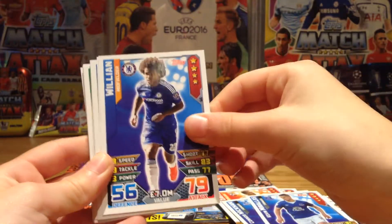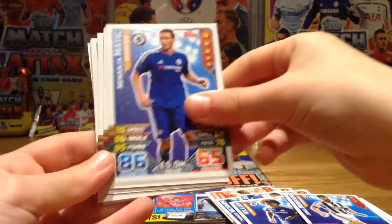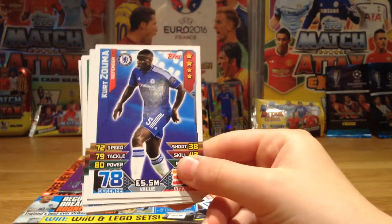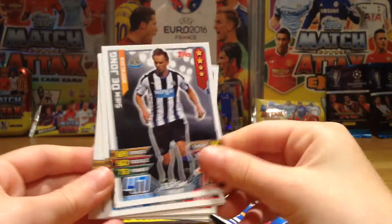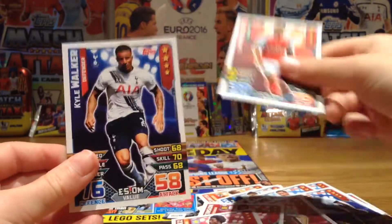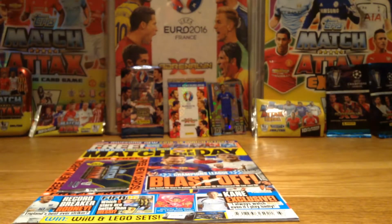Continuing the base cards: Morales, Williams — nice card there — Morrison, Matic with 86 defence, Danny Rose, the Beast and the Youngster from Chelsea, Kurtzuma, Dion, Grabin, Clark, Jenkinson, Carlos Sanchez, Fia Walker and Kyle Walker the pacey right back. So those are all the base cards I have.